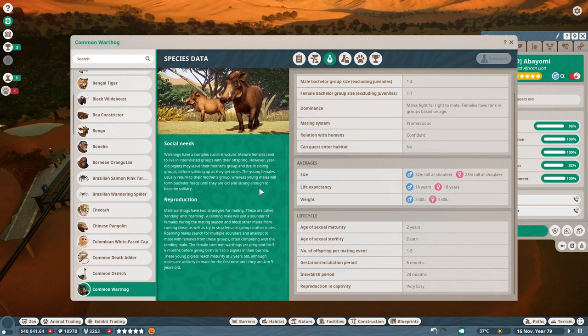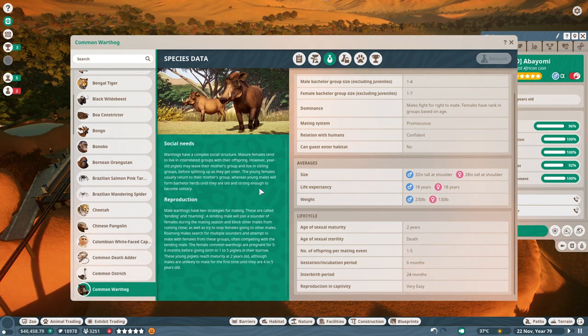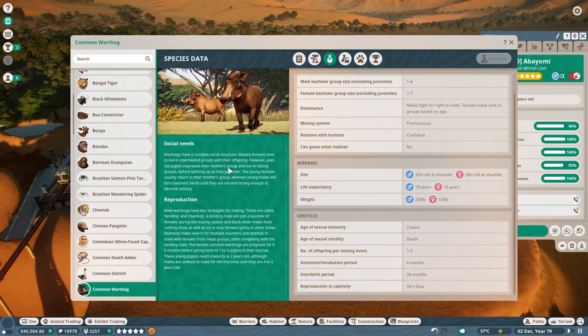Mating system is promiscuous. Size: 32 inches tall at the shoulder for males, females 28 inches. 18 years life expectancy, 230 pounds. Sexual maturity at 2 years. 1 to 5 offspring per mating event, 6 months gestation, 24 months interbirth. Very easy reproduction in captivity. Hopefully we get some baby warthogs very early on — little babies have more appeal than adult animals, even with low-appeal animals in general. Reproduction: male warthogs have two strategies — tending and roaming. That's very different from most of the other animals we've read about, so that's fascinating. God, I love Zoopedia.